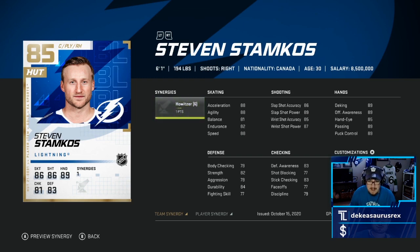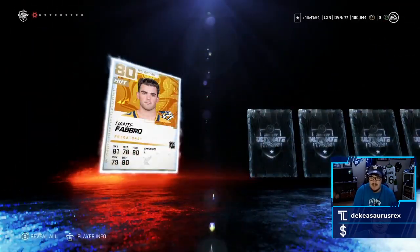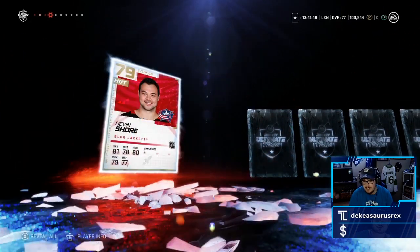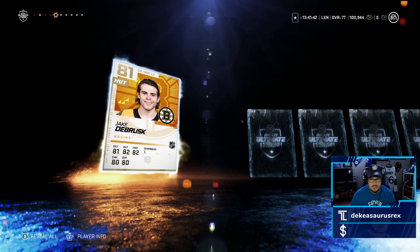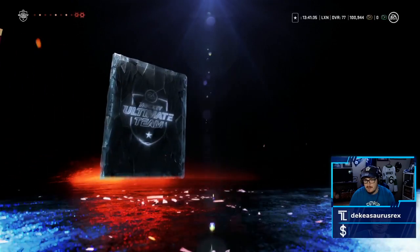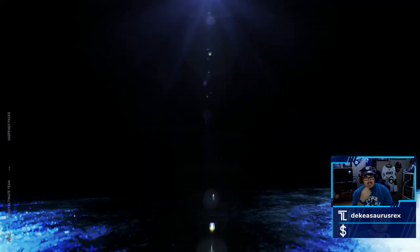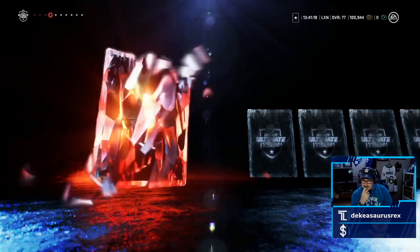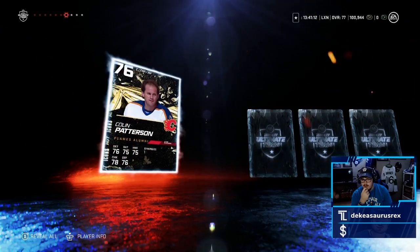Bang bang, baby! Let's go — that's a big pack! You're telling me he has better hands than shots? Dante Fabbro, Dimitri Orlov, Edler, Devin Shore, Jake DeBrusk — close personal friend, fun fact I played ESHL with him once. Justin Williams, and that's probably it for this pack. But I can't complain after the last pack. Logan Shaw, Chris Wagner, Bobby Ryan — love these cards.